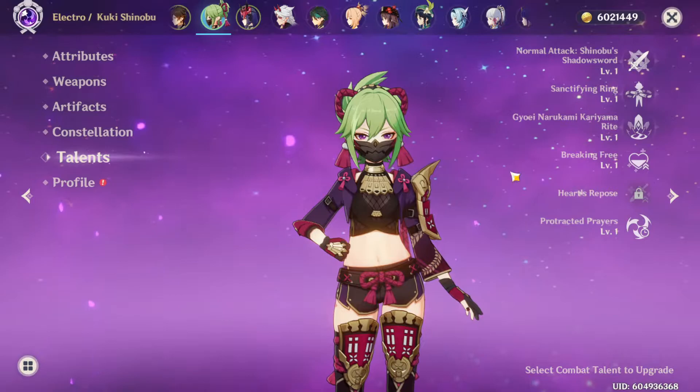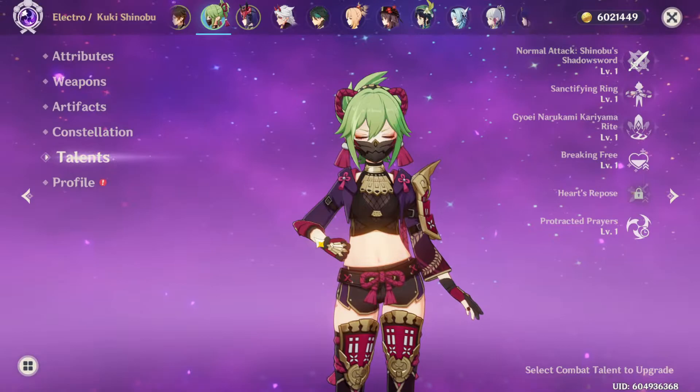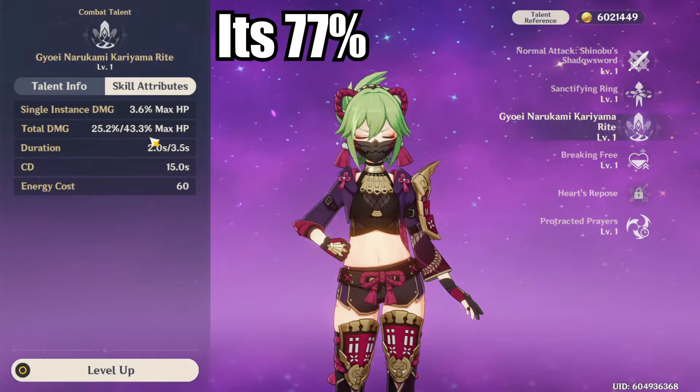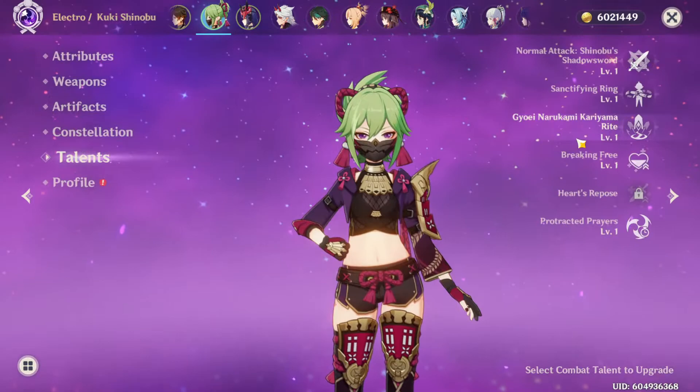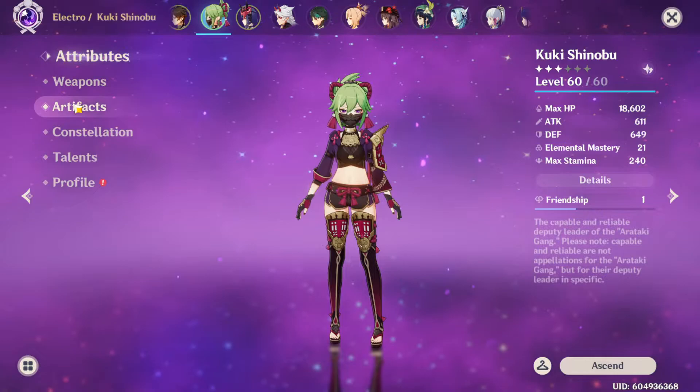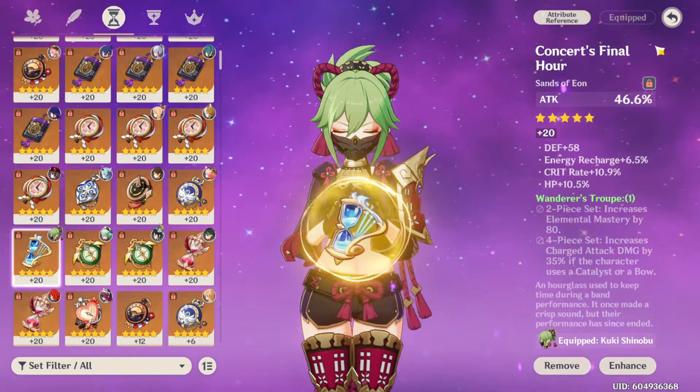They massively undertuned her scaling — at level one the skill is 40% max HP, and I think it's around 60% when she's actually maxed out. That's just not good enough when you're talking about a character who has 32,000 HP. Put this into perspective: 60% of 32,000 — if you go for a full HP build — you can do that if you're going for more healing, but it isn't that much more healing and honestly she isn't that good of a healer. I would just recommend going full EM. It's very sad because I was really hyped for Kuki.